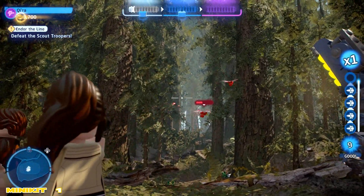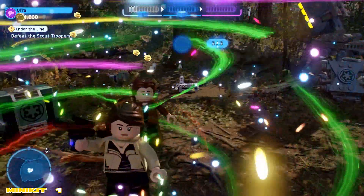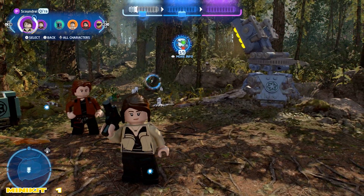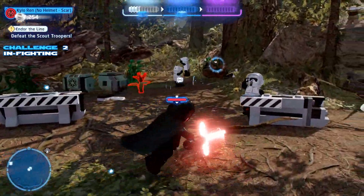Next up, we're gonna switch to a blaster-based character. I suggest that just because it's easier than throwing the saber or any other option. We're gonna take out all three of the red birds, which I believe are Minox floating around. That should give us the first of four minikits that we're gonna snag before we bounce out on one of those speeder bikes.